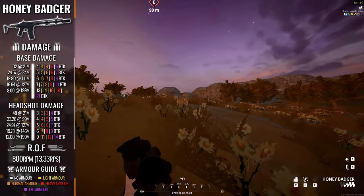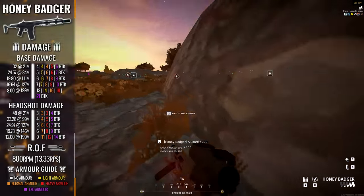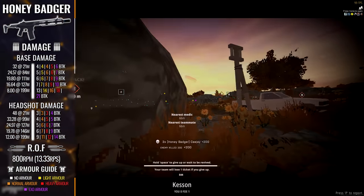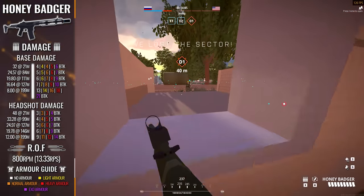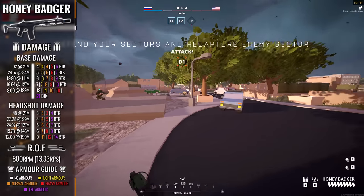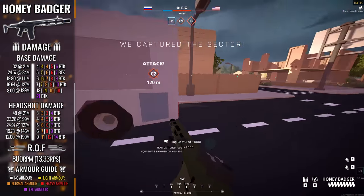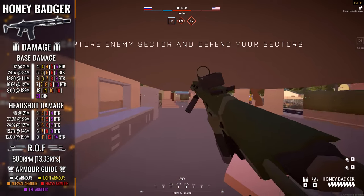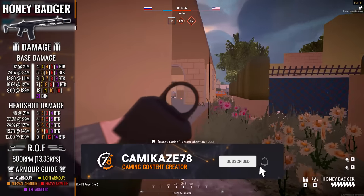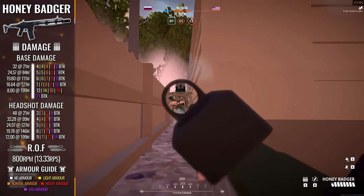Starting off with the damage, there's actually some pretty good stuff to like. The Honey Badger comes running out of the gates with a maximum damage of 32 out to a 21 meter mark, dropping off to a measly minimum damage of 8 at the 199 meter mark. Where it does start strongly is with the opening damage value of 32. While this doesn't break the ever-elusive 3 bullet to kill threshold, it does afford the Honey Badger some seriously nice consistency when engaging targets with normal armour. It's pretty rare to see a weapon in this 4 shot kill category sport this kind of consistency — you can really feel that best case scenario lethality come to pass quite often.